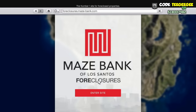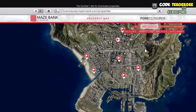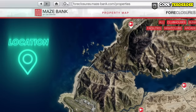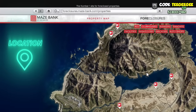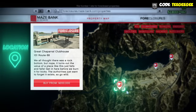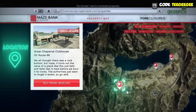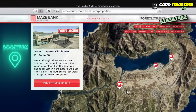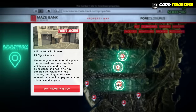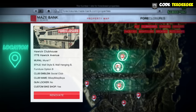To buy one of these, head on to the internet, go into Maze Bank Foreclosures, filter by clubhouses, and here you can see all the clubhouses you can choose from. None of these are really that expensive — the most expensive one is just over $400,000. You can definitely buy the cheapest one, the Great Chaparral Clubhouse. It isn't in that bad of a location and will do just fine. But if you have millions saved up, getting a clubhouse at the top of the city could be beneficial, though that's not really that important.